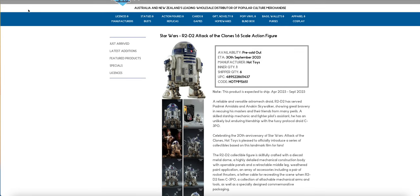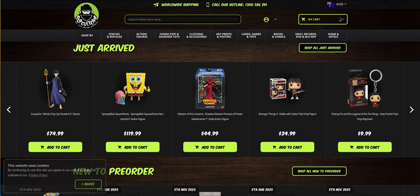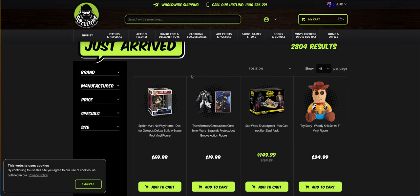At the moment it's just a waiting game. Pop Culture itself hasn't updated anything — I checked about two minutes ago. We'll probably see these figures in the Just Arrived section within the next week at most, but again it depends on how they're sorting and sending out invoicing.